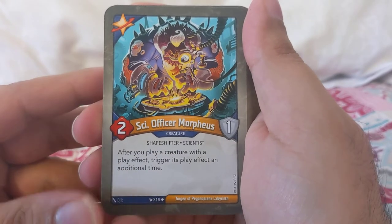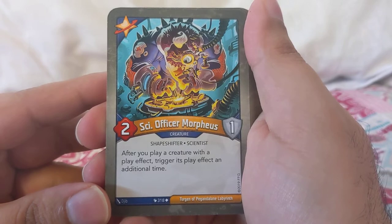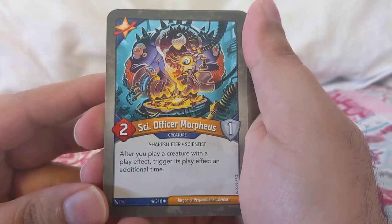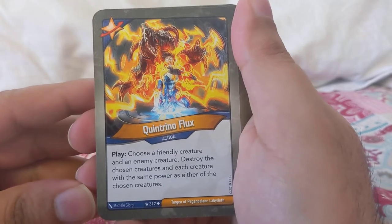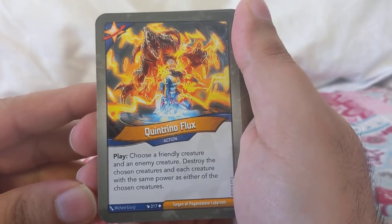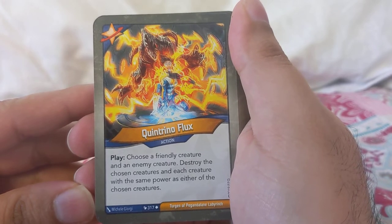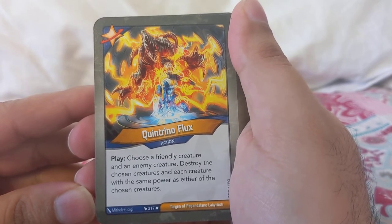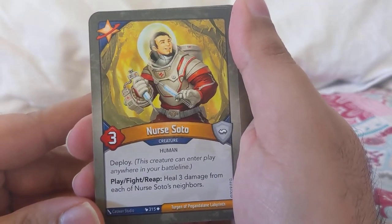Bonus amber for each house represented among friendly creatures; a friendly creature captures one. Science Officer modifiers — let's see if we have multiple copies of this. Really like this card, it's really underrated, people should use it more often. After you play a creature, the play effect triggers an additional time — just the one. Arena Flux also very good: board wipe — choose a friendly creature and an enemy creature, destroy chosen creatures and each creature with the same power as either of the chosen creatures.